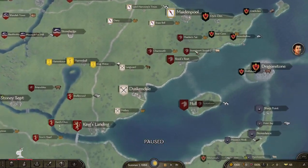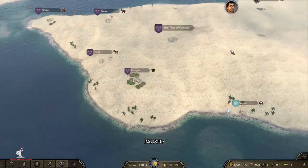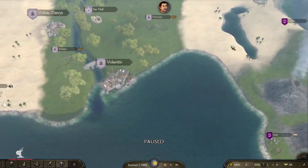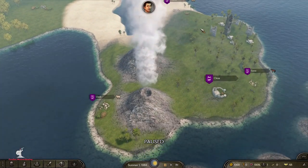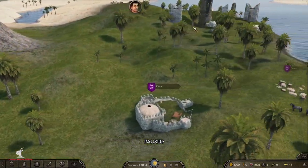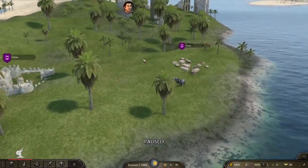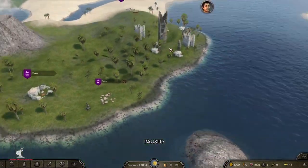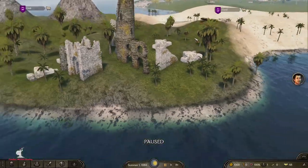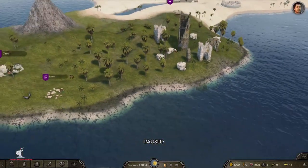The last world map change I'll show is Old Valyria. I used to just have volcanoes down there but I've changed it — now there are only two volcanoes, and I've created a rainforest-like area modeled after the scene in the show when Tyrion and company were sailing through on the boat. I added ruined castles and towers to give the impression of where Old Valyria once stood. I think it's pretty cool.